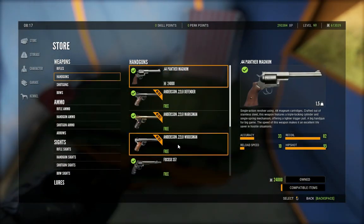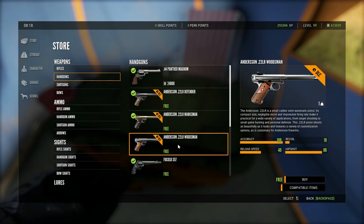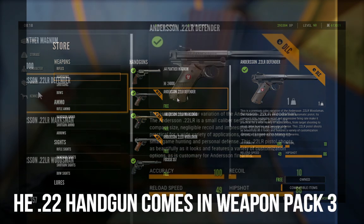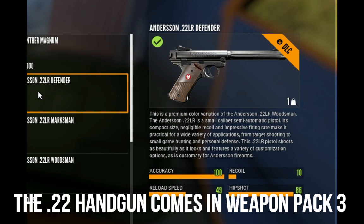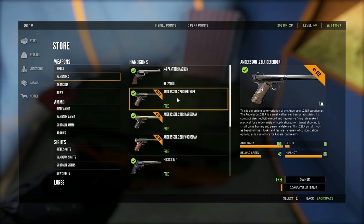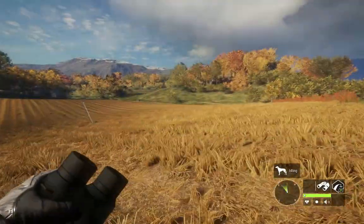If you go in here under handguns, the Anderson 22 LR Woodsman — this is the Marksman — there are three different variations and this is the handgun we're going to be using on geese today. I do think this is the very best, most efficient way to rack up that handgun score quickly. The Anderson has an accuracy of 100, recoil of 10, reload of 49, and a hip shot of 86.